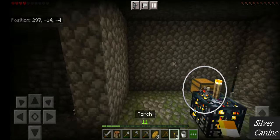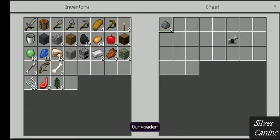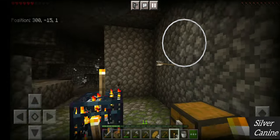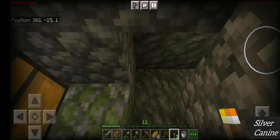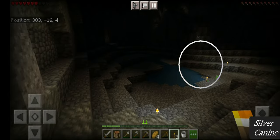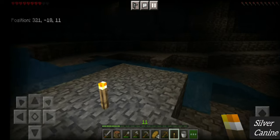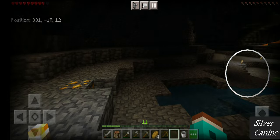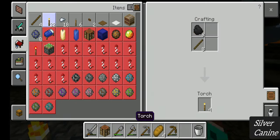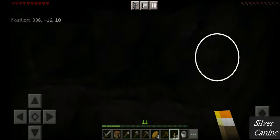Let's see what's in the chest: bread, string, gunpowder, and even a horse armor — but I don't have a horse! We have two spawners here so we can make a mob farm. Someone commented last episode to make a mob farm — your mob farm is coming in the next episode! I've run out of torches and I also have some gold, but I can't mine it since I don't have another pickaxe smelted yet.